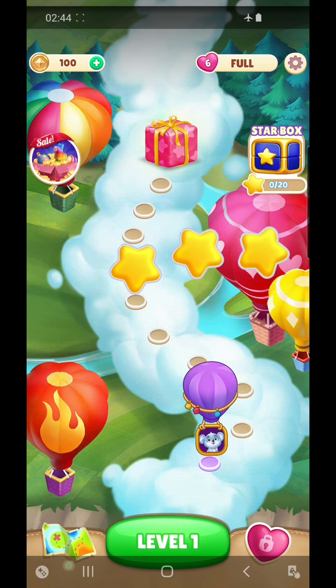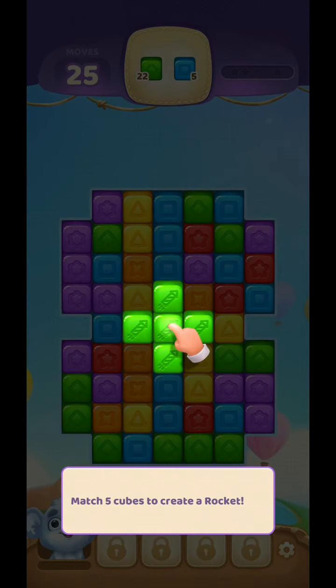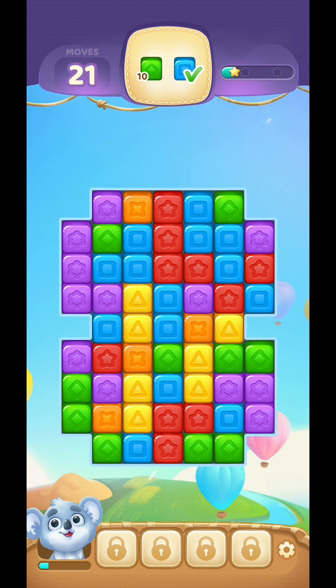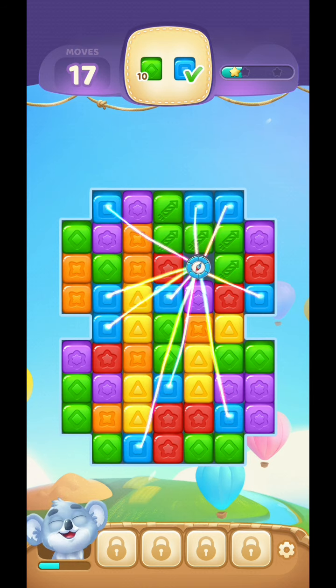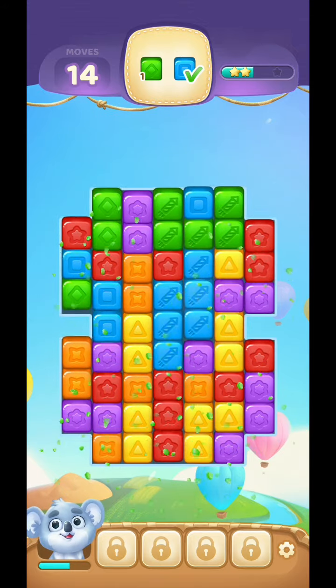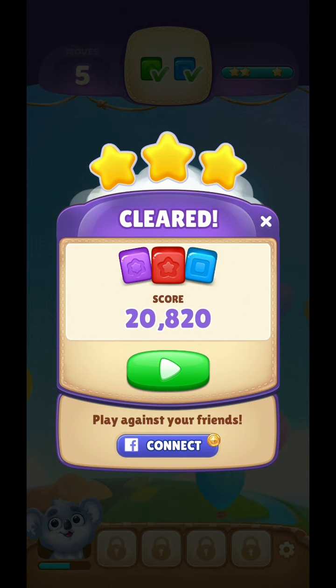Let's go next. Basically, that was a match 5 cubes to create a rocket. Press on it. It looks very satisfying, to be honest — it is very satisfying. I just have to tap, tap, tap, tap. So far so good. Gold reached. Past our first level. Cleared.